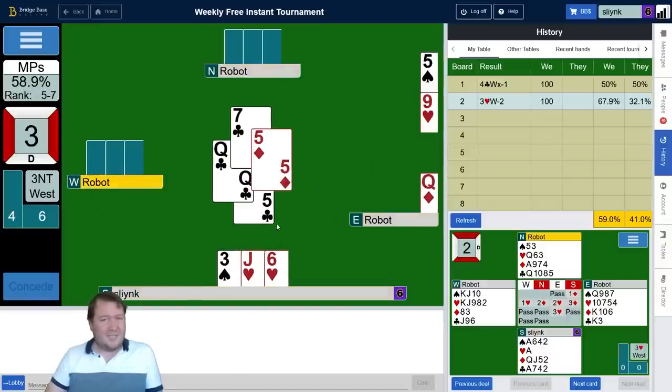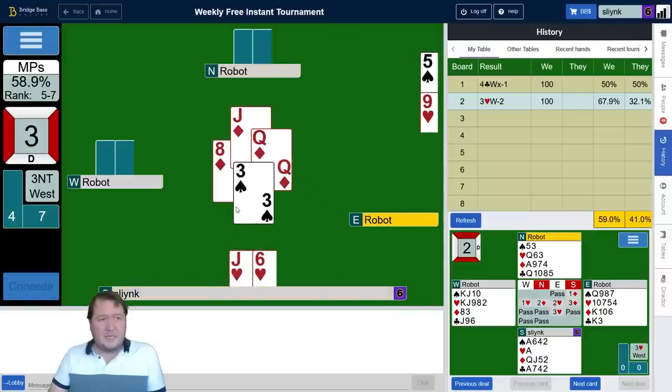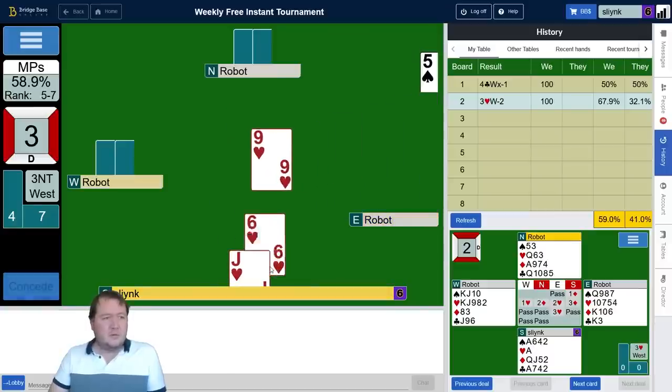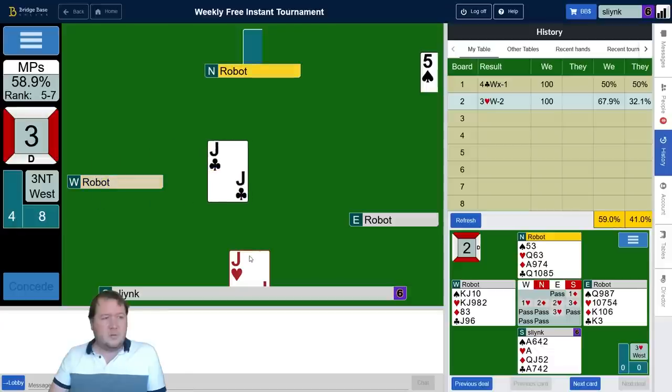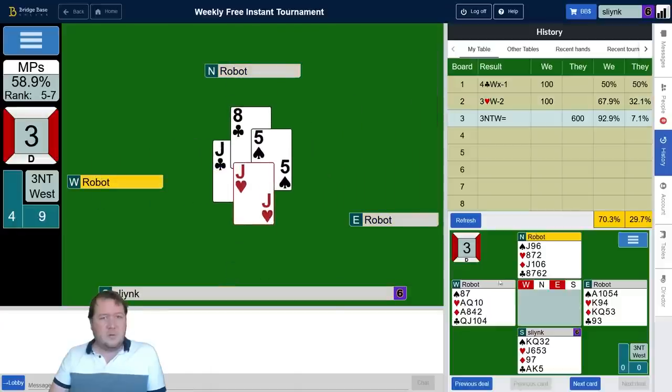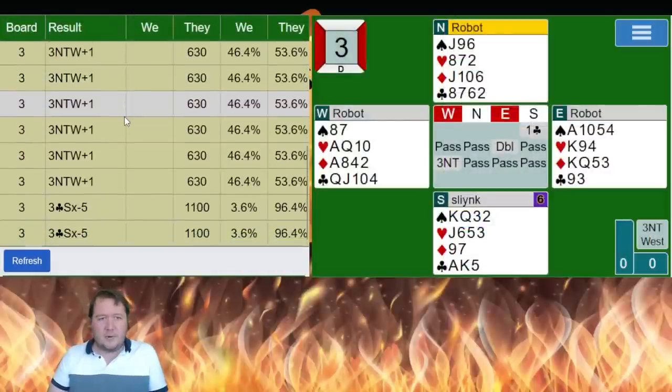I should have played a heart just in case partner had the queen of hearts instead — though I think that's a near-zero chance. 92% just for holding them to three no. They had the two jacks, so that was great — exactly what I wanted.